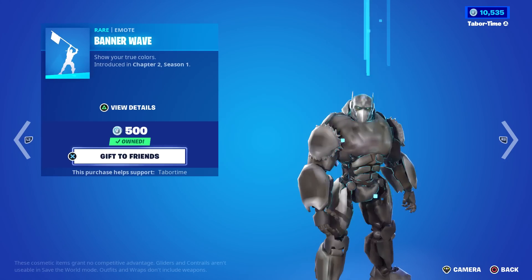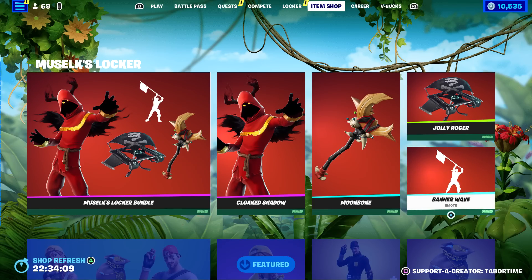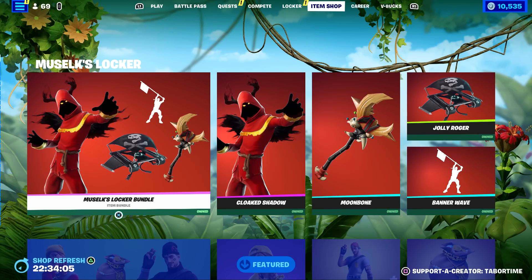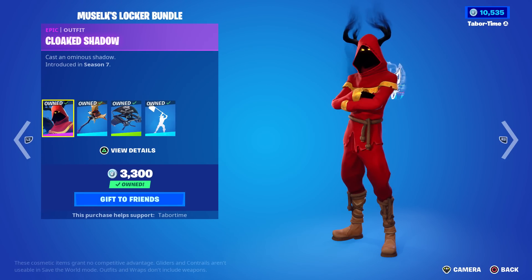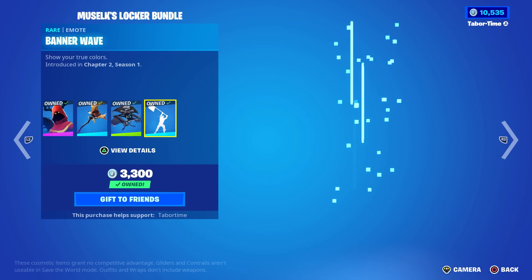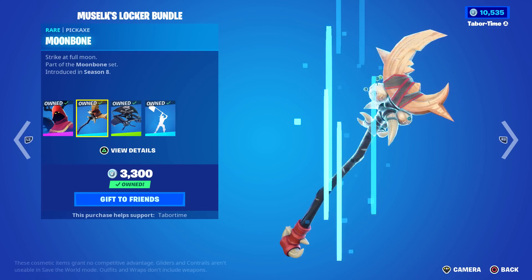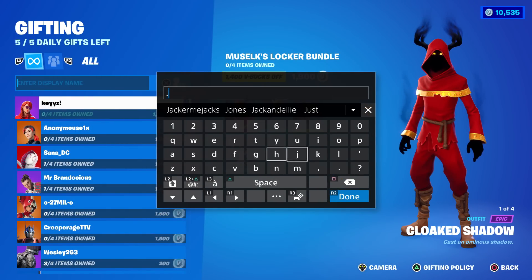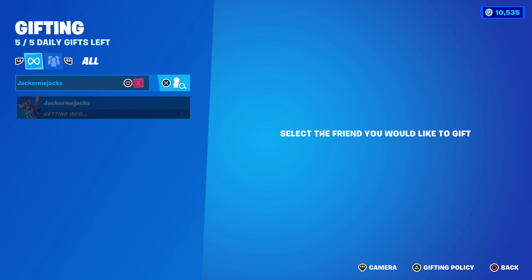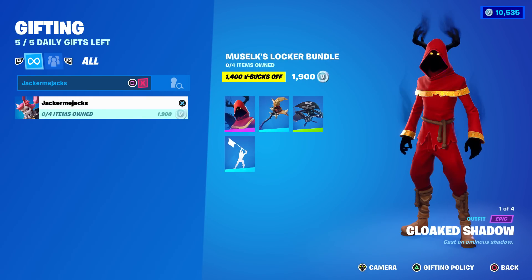Clear as day the back bling is shown on the bundle but it's not included. Separately, the pickaxe is 800, the glider is 500, and Banner Wave is 500. So let's see how many discounts we can get. I had a discount because I owned the skin and banner. Chris gifted me the rest. Let's check what my son Jack has - he has none of them, so if you don't own any it's 1,900.